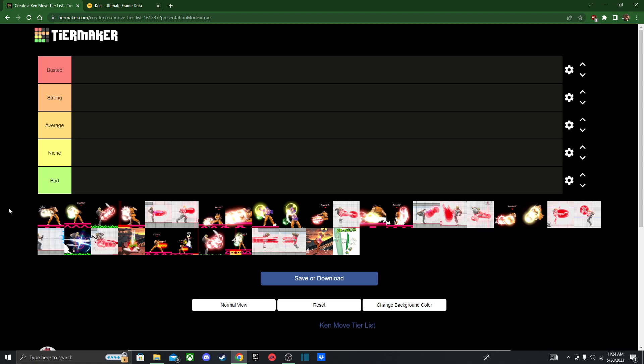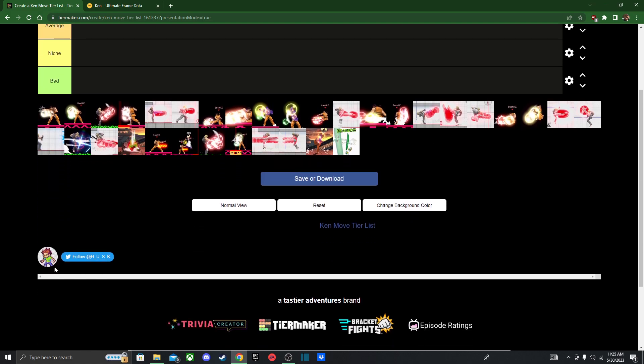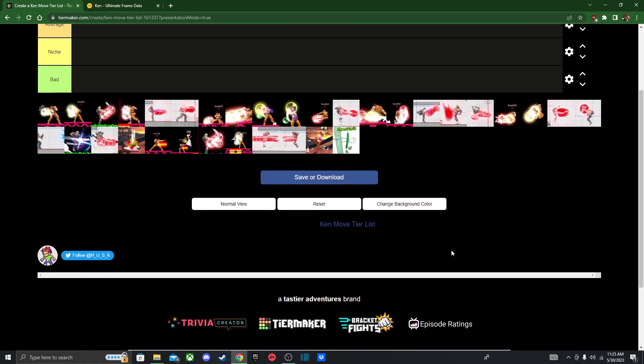Just like Ryu, he does have special inputs — certain special attacks exclusive to each character — and they have heavy and light attacks, and the auto-turnaround whenever whichever enemy you're facing, your character will turn that way.